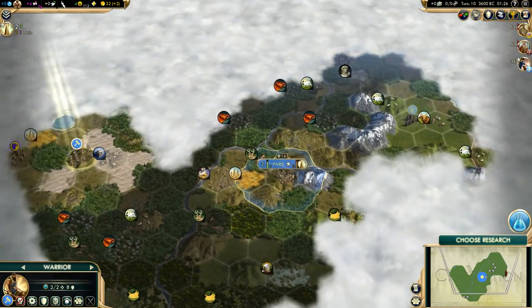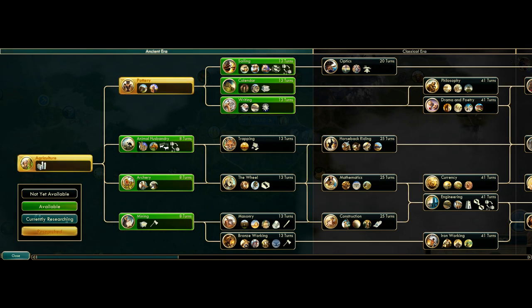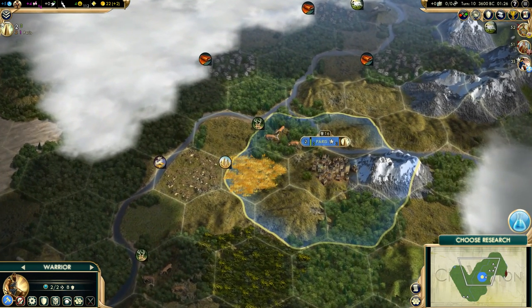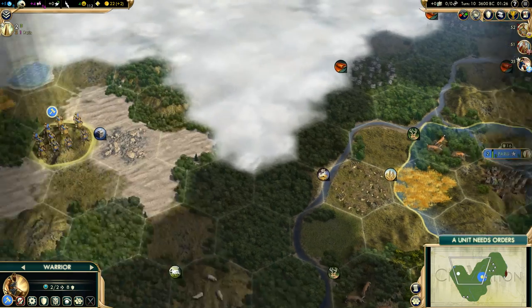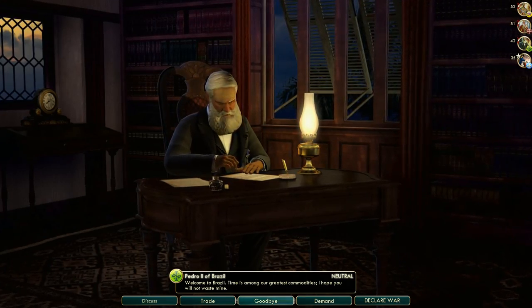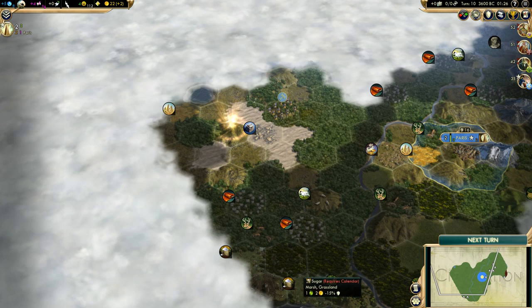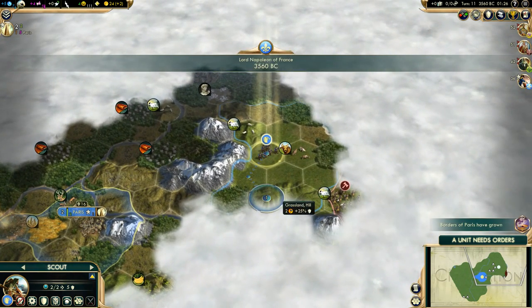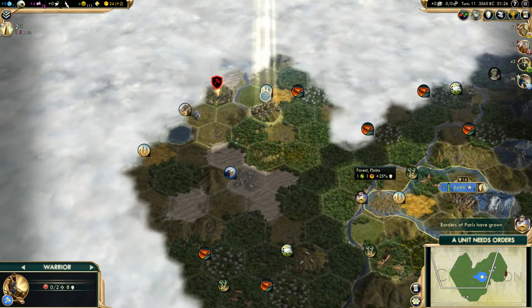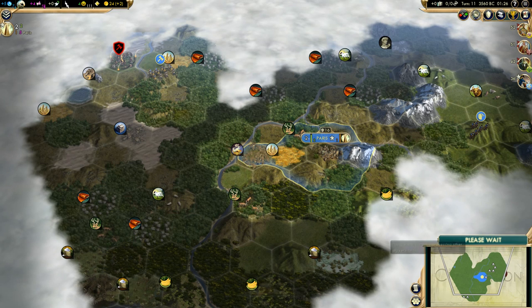Let's go south a bit — we can see the borders of Isabella. Do we get Calendar or Trapping? I think Trapping first, so let's get Animal Husbandry. We meet Pedro — that's another competitor for our cultural victory. His unique ability also focuses on tourism, but it triggers late in the game, so we will try to win in the earlier ages.